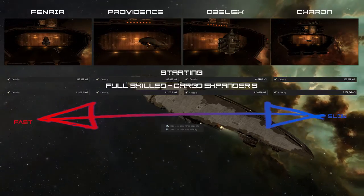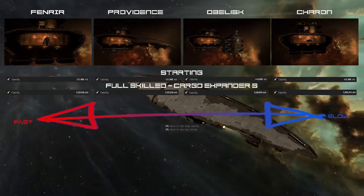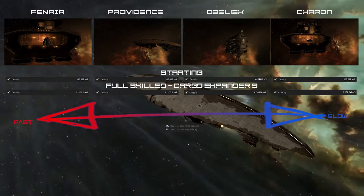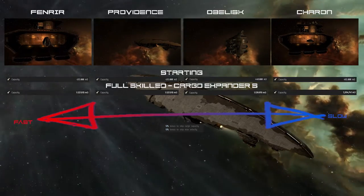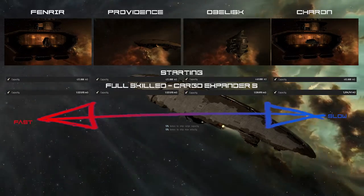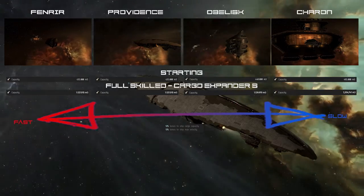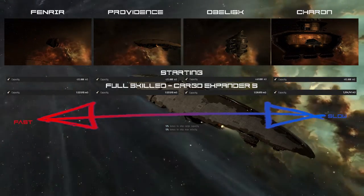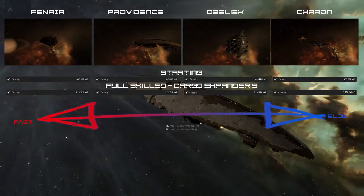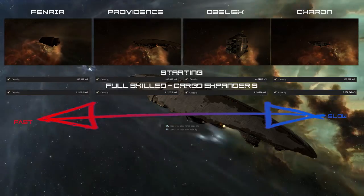Going over to the Freighters, starting with the smallest one. The Minmatar Fenrir starts with 435,000 m3 of cargo space. It already has a speed of 80 meters per second and the fastest alignment time, so it's the fastest Freighter. The max cargo space with Minmatar Freighter at 5 and 3 expanded cargo hold tier 2 fitted is 1,127,015 m3. The down point is that it has the least amount of HP.